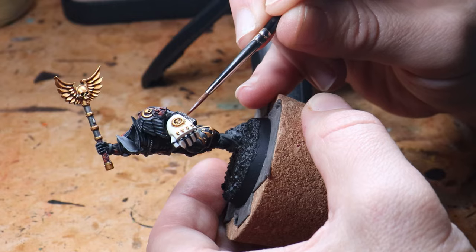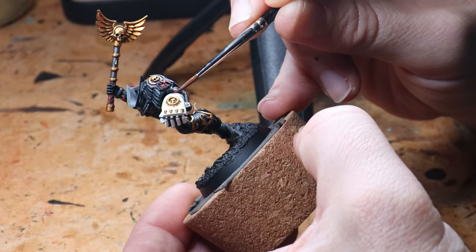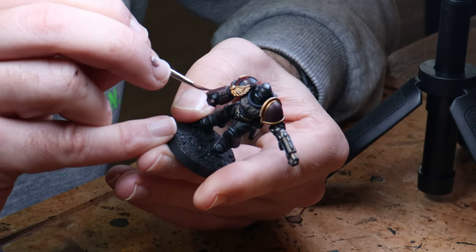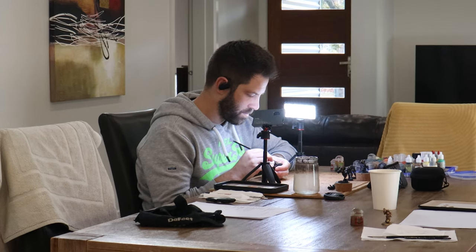Now how are our models coming along? I've gone with a white colored power fist for the chaplain, as I figured that would help him stand out amongst the squad. His wings are iconic but I'm painting him quite dark, and size-wise he is no more imposing in build than the Death Company marines themselves, so the bright white addition should help him pop out from the table. I'm keen to show you how the models have turned out, and after the reveal we can have a look at how my army has progressed to date and discuss some options on what to add next. Without further delay, I'd like to introduce you to our jump pack chaplain and also another squad of Death Company marines.